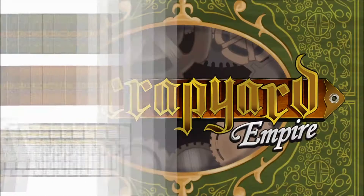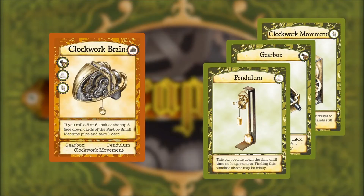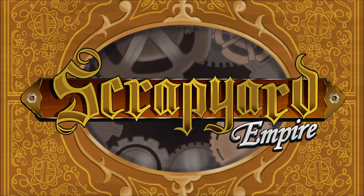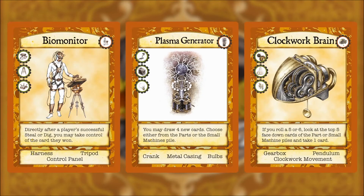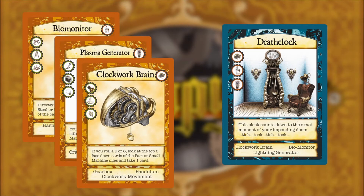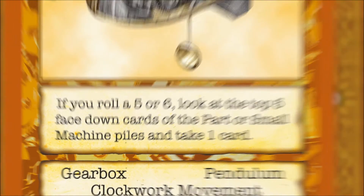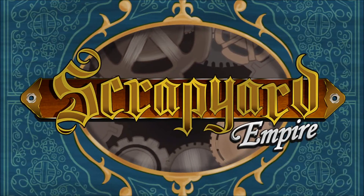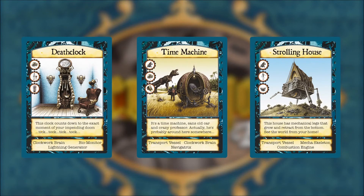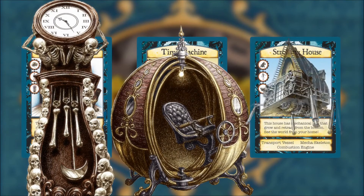One of the four is the parts deck. These cards are collected and combined to build machines required for inventions. But hold onto them if you can, because competitors will eagerly attempt to steal them. The next deck contains small machines, which are combined to form master inventions and give you special advantages when built. But the most important deck will be inventions — containing never-before-seen creations like the death clock, the time machine, and a strolling house, which you can bring to life.